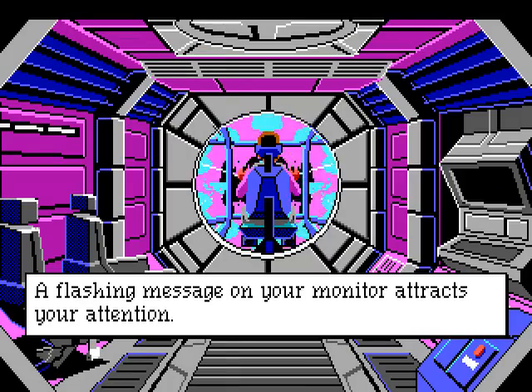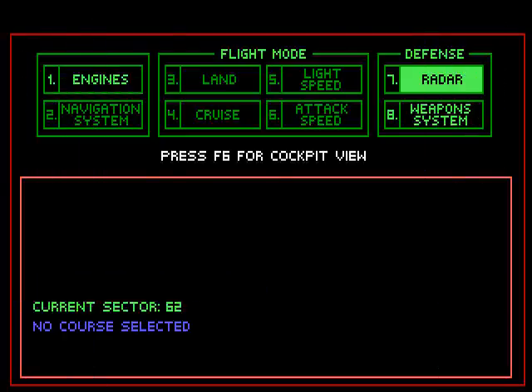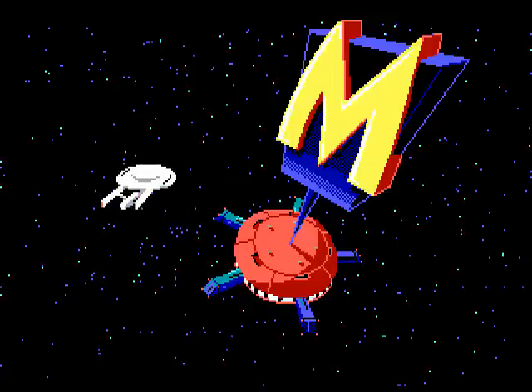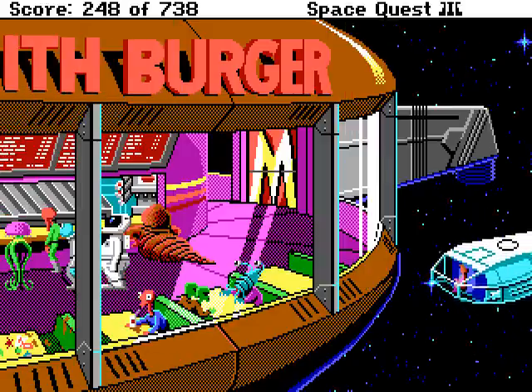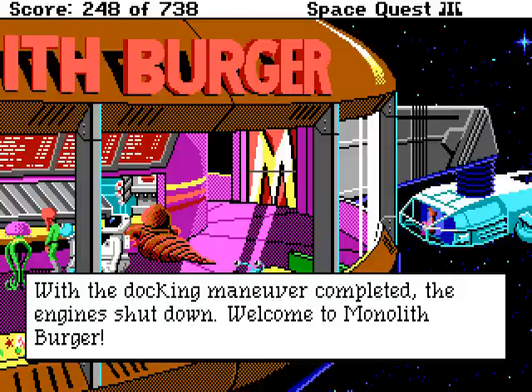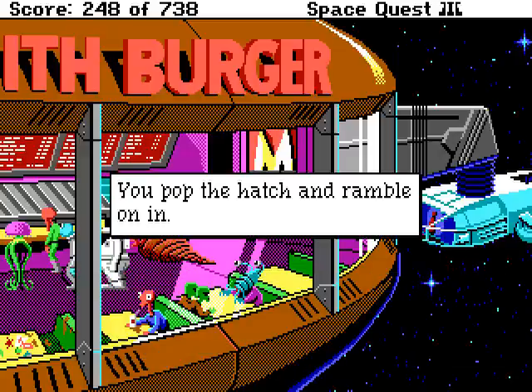A flashing message on your monitor attracts your attention. Throttling engines back — approaching Monolith Burger! Hey, look — it's the Enterprise! And seems like they're just leaving. Too bad! Wouldn't it be nice to meet Captain Kirk! This song will never get out of your head! With the docking maneuver completed, the engines shut down. Welcome to Monolith Burger! You pop the hatch and ramble on in!